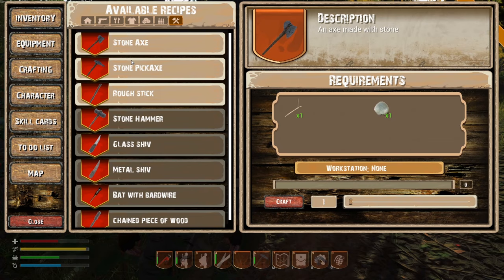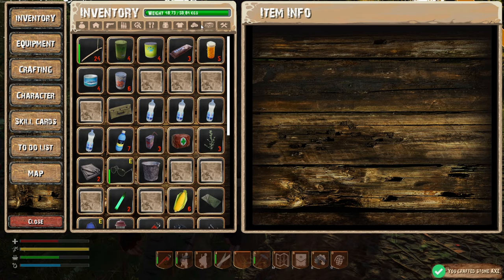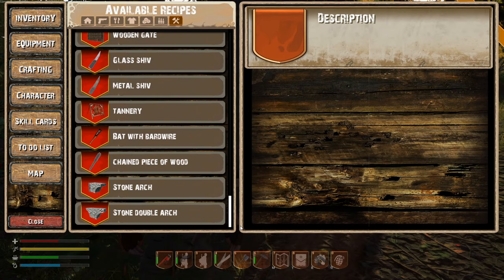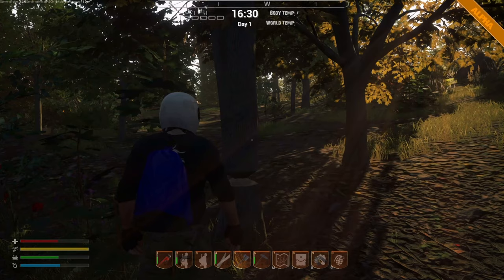Now I have to stop crafting because you can't craft two things at once — which is normal. Let's put the axe in the tools. Oh, and the axe disappeared. Excellent. Let's go to crafting. That helicopter in the background apparently also drops boxes of goodies.